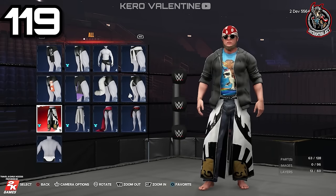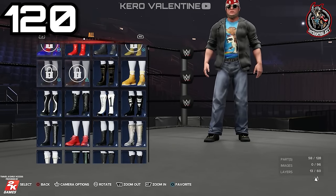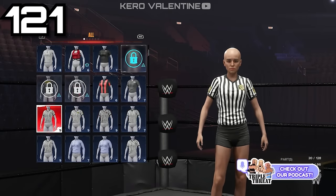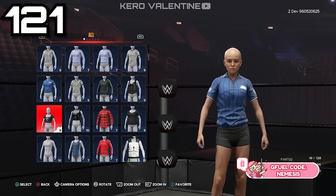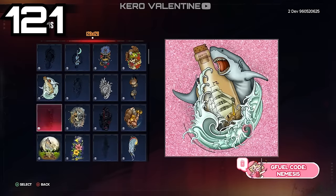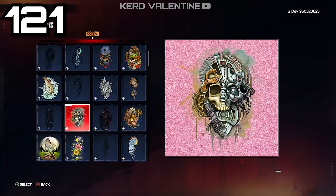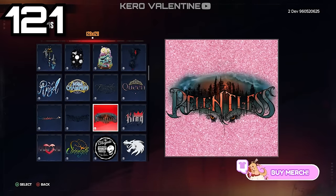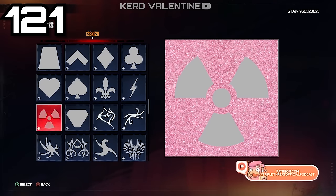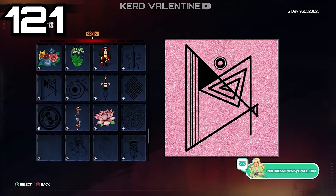The background in Superstar creation is now changed to an empty arena with your wrestler standing in the ring, and everything is kind of dark, meaning your eyes won't melt off looking at a bright screen while working on your creation for hours. Unfortunately, the same 100 wrestlers and 1000 logo limit returns. This is especially bad because the 1000 logo limit is actually worse than it sounds — if you have really high quality logos, you don't even need to hit 1000 before the game caps your limit. You could have around 800 logos and the game says you're done already. They definitely need to fix this as soon as possible.